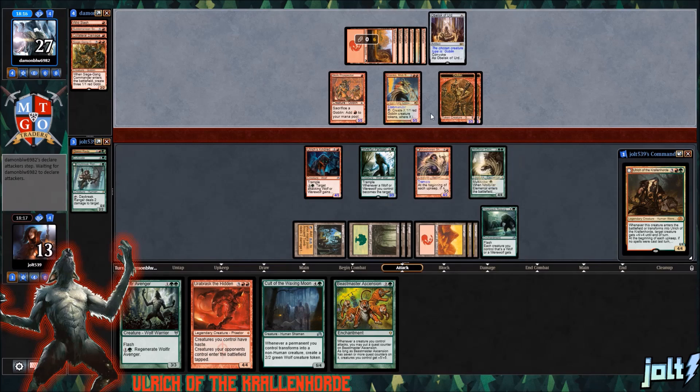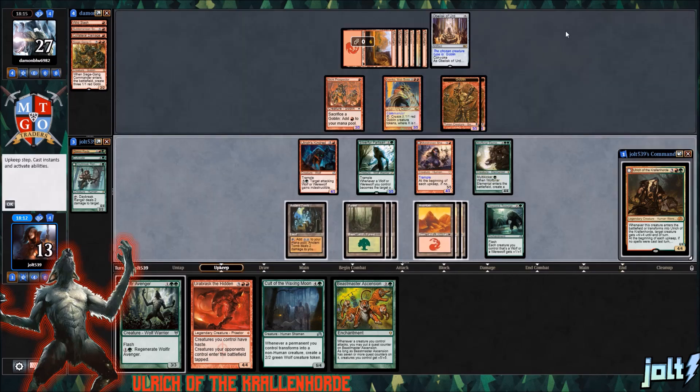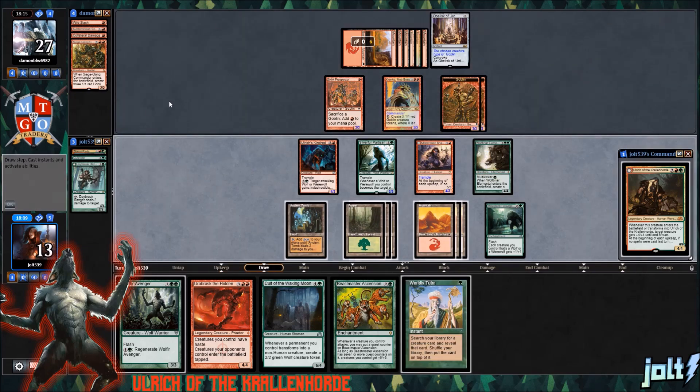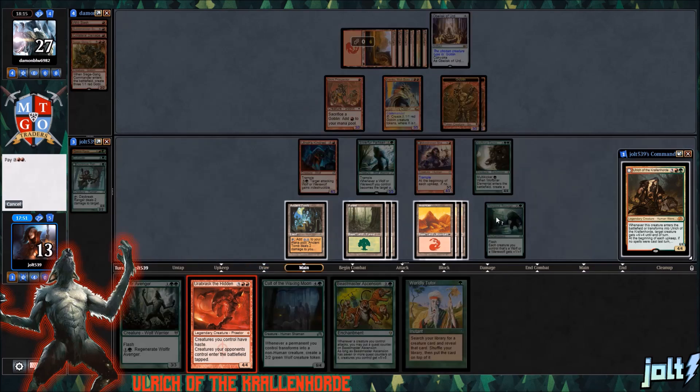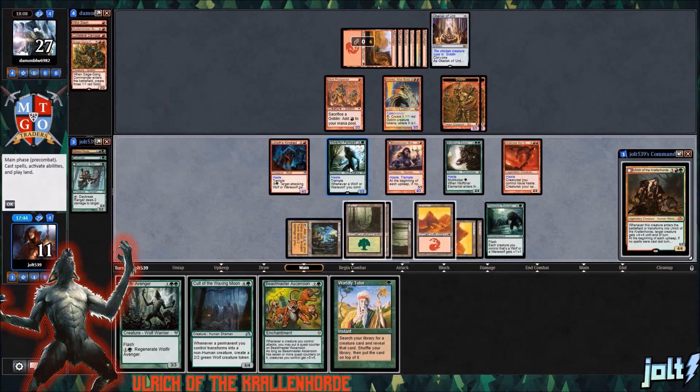It's a battle for Krinko on this one. We're going to keep him off the battlefield. We draw Worldly Tutor. Let's go ahead and get down Ulrich — if no spells were cast last turn, we get it transformed and can have it fight another target creature. There are going to be a few more goblins on the battlefield. Let's get down Urabrask, tap up for one more. They're all going to have haste, and our opponent's creatures are going to enter the battlefield tapped.